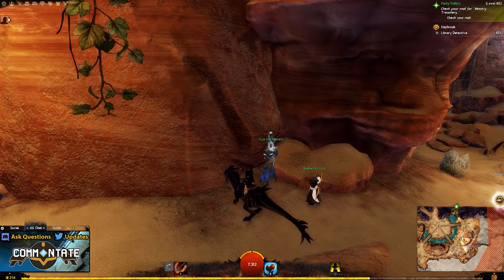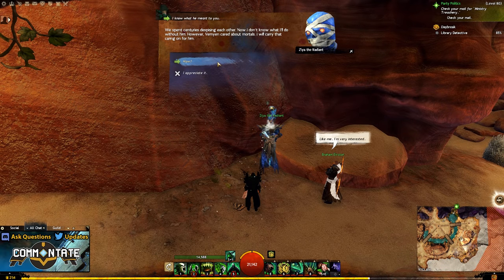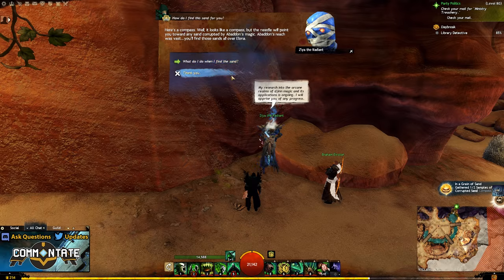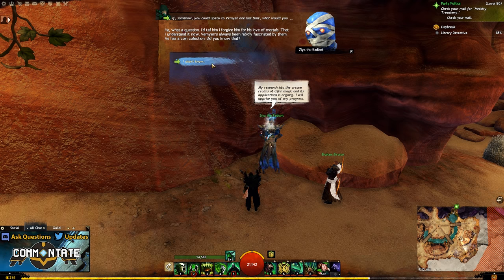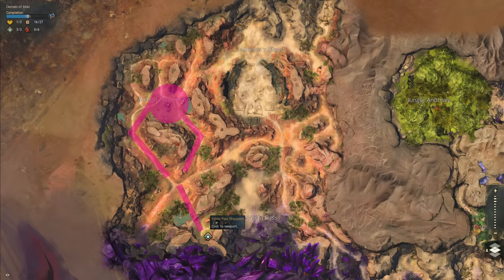Speaking with Zaya in Sun's Refuge is going to give you a couple of dialogue options, and it's a good idea to make sure you pick the second one. Each one of the dialogue options is going to unlock part of a collection, but we really only need to focus on the second dialogue option for this guide. Be sure that you've unlocked the Convergence of Sorrow 2, and we can now make our way north of Sun's Refuge towards the Ancestor Tree.